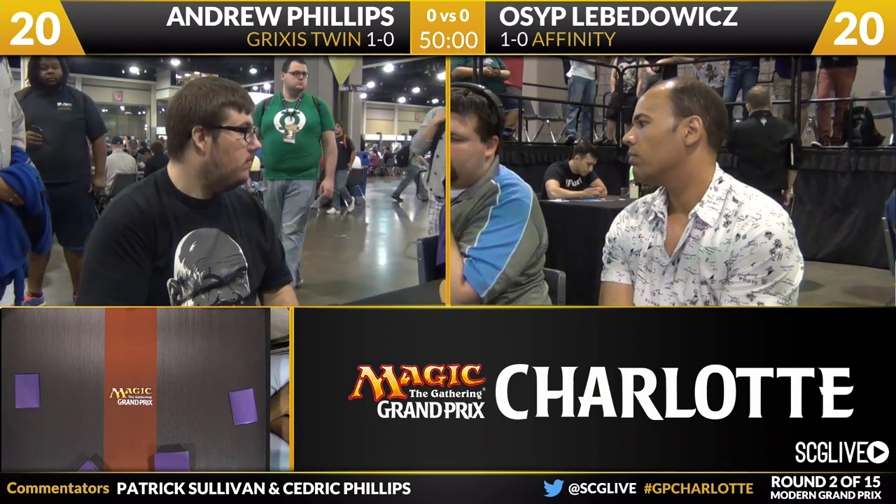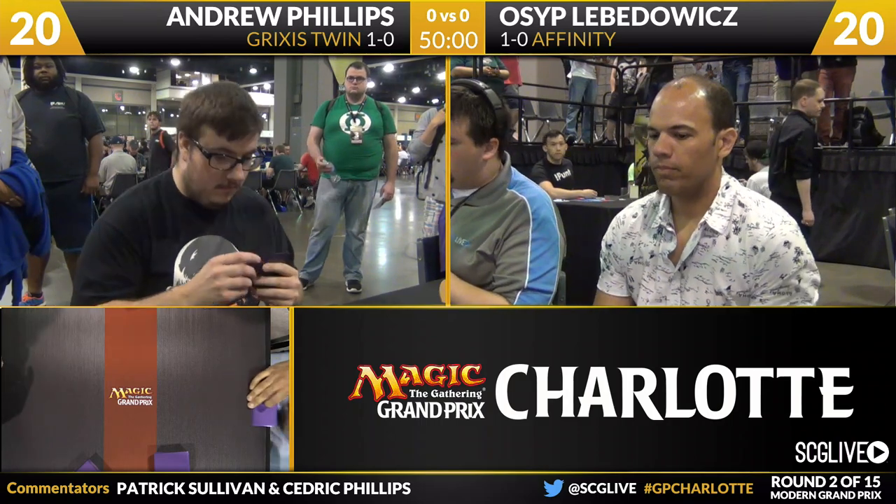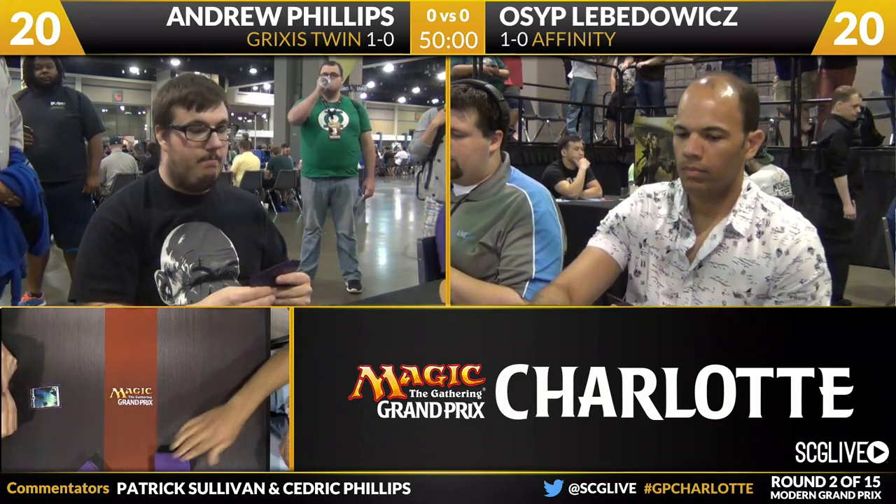One thing that will be interesting in this particular matchup is how good Kolaghan's Command is. Of course, it's Destroy Artifact and Shock against Affinity, and there are two main-deck copies.